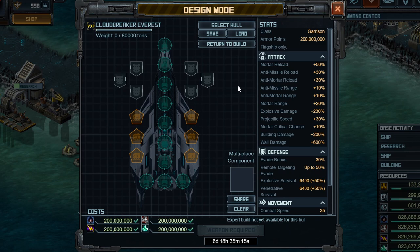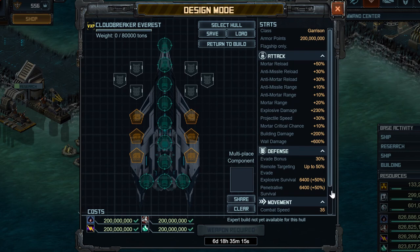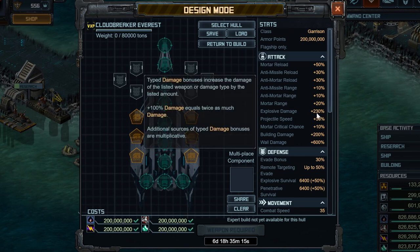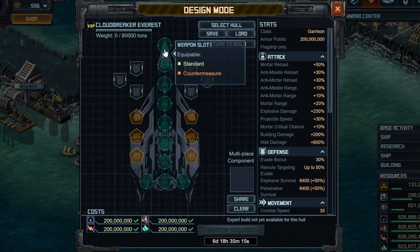What I have here is the Cloudbreaker Everest, and mine is almost done so you'll get to see me using it in the targets probably this week. A high level overview shows that this thing has better countermeasure stats, better projectile speed, and the capability to fit up to 6 countermeasures and 4 normal weapons, whereas the normal ship can only fit 4 countermeasures. So it's pretty clear you want to build this as a countermeasure ship.